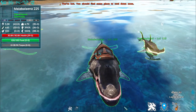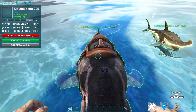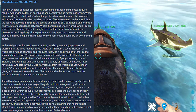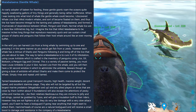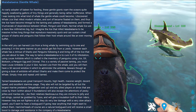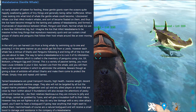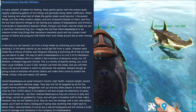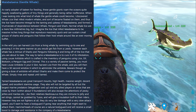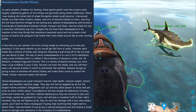Next up is the Maya Balena, also known as the Gentle Whale in Animals of Atlas. The developer notes read: 'When I was looking into what kind of whale the Gentle Whale could become, I discovered whale lice that infest modern whales and became fixated on them. Thus, the lice have become integral to the taming and upkeep of the Maya Balena, forming a triumvirate of dependence between whale, penguin, and shark. Normal whale lice are a mere few millimeters big, but I imagine the lice that infest Maya Balena to be massive inch-long things that reproduce massively quickly and can sustain small groups of sharks and penguins that follow their host whale around like an ever-moving buffet.'